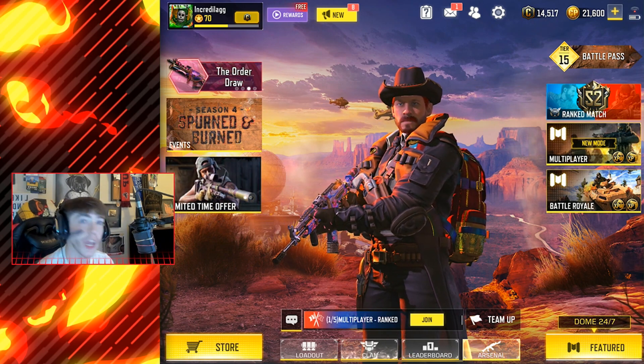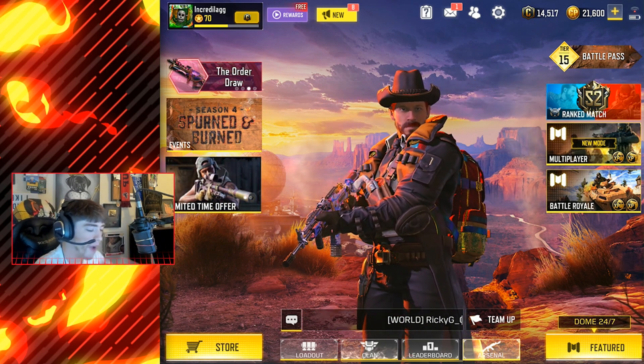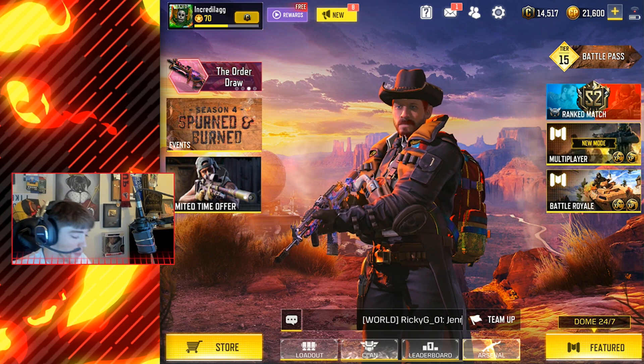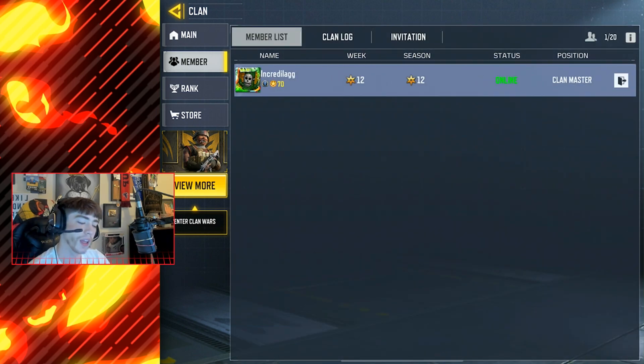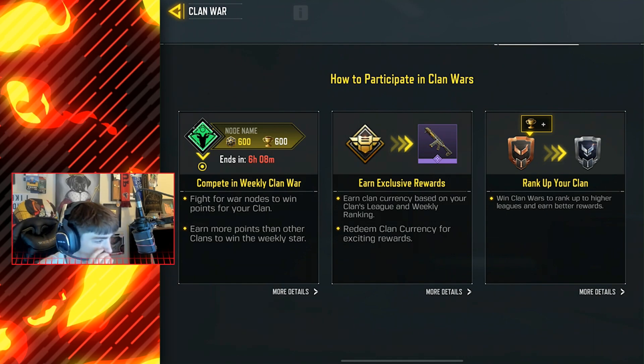If you haven't updated your game yet, you probably haven't seen this, but if you click on the clan logo at the bottom of the screen, you'll see a whole brand new clan screen. I had to create this clan because we're gonna go crazy in the clan wars very soon. You can see this little thing in the bottom left — 'Enter Clan Wars' — I think on June 1st, maybe at the end of the month on the 31st.